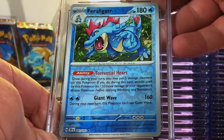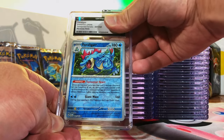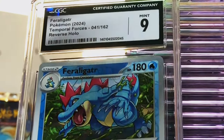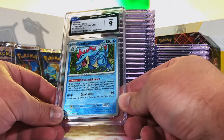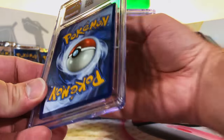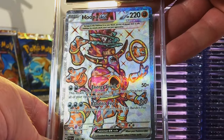We got the Feraligatr Reverse Holo this time — we only had a couple of the holos but we got a Reverse Holo. Mint 9 — I'll take it. You take your shots and it's still mint, so it's not a bad grade at all. Still no pristines. Boo-Papachu EX Full Art from Paradox Rift — I'm guessing Gem Mint 10. Yes! Sweet! That's what I'm talking about. Let's get as many tens on the hits as we can.